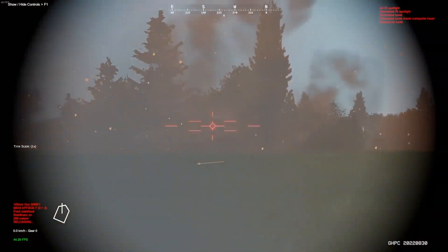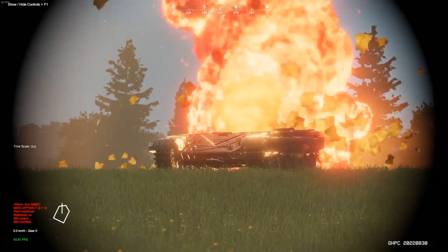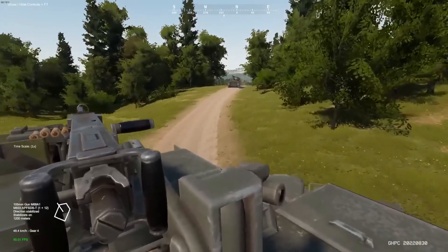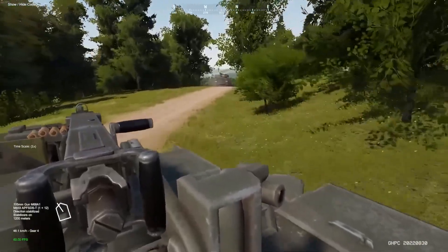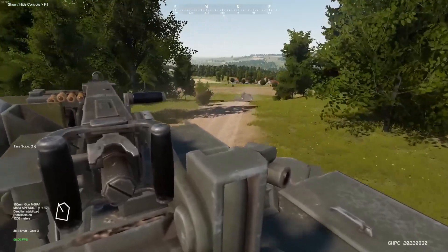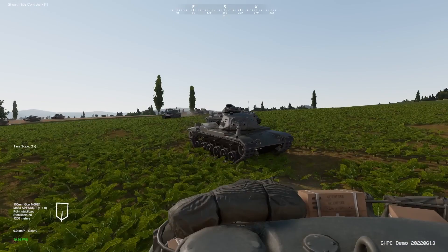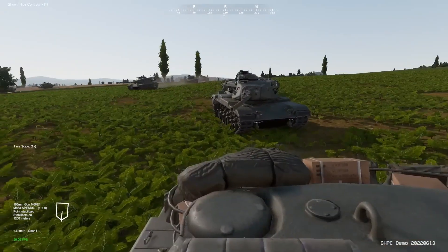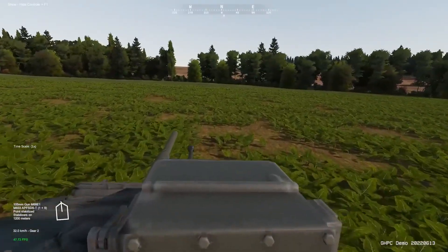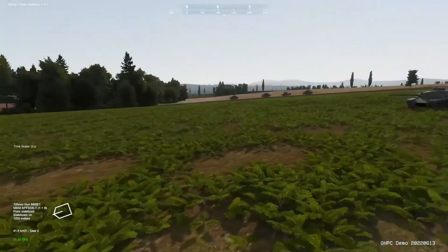Gunner Hit PC — the game gives hope for further development. The setting of the game is a hot war in 1985, so everything we see in the current theater of operations appeared no later than this date. The confrontation is conducted along the lines of NATO vs. Warsaw Pact, but currently only the USA and the GDR are represented in the game as representatives of their respective sides.